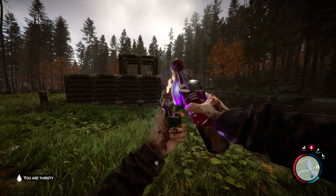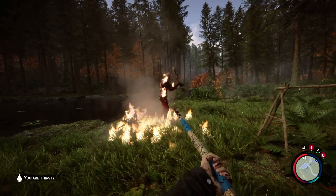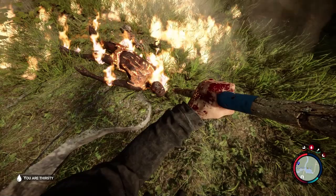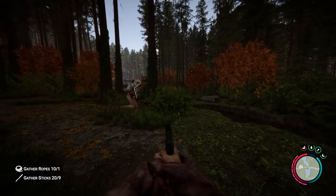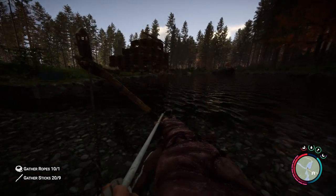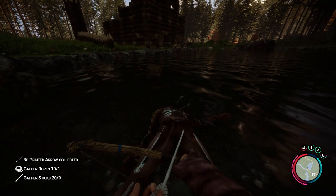Then we also have the bigger guys — the brutes. Sometimes it feels like they're bullet sponges; they take a lot of damage before they fall down and unfortunately they are pretty immune to traps. I think it's always nice to just throw a Molotov cocktail on them, or let them walk through one of your fire traps, as this already seems to do quite some damage. On the other hand, I do still think that arrows are once again your best bet on taking down these bad boys. I tried 9mm ammo and it takes like 3 or 4 shots before they die, while with bow and arrow it's just 3 shots and they're already down. Very easy and convenient.